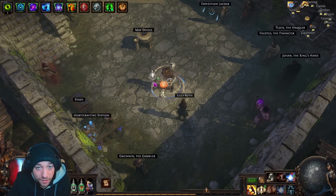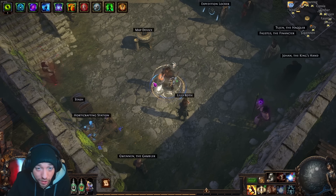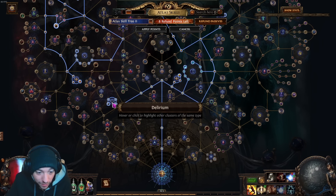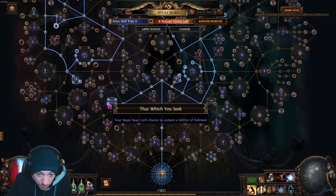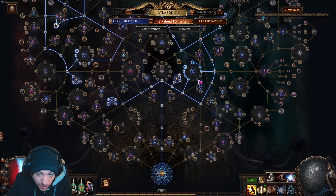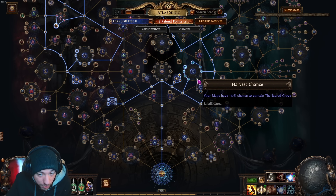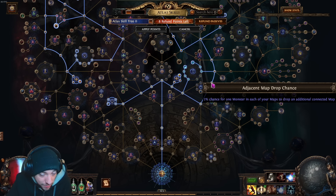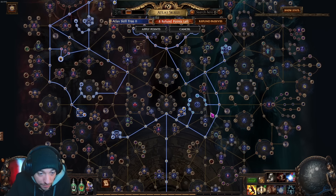I was running it for a couple hours last night and was making really good currency. For the passive tree, we are taking delirium and harvest nodes. We go up the middle, go left to force delirium, get more chance to contain a mirror of delirium, get some scarabs, then go up to the harvest nodes. We are using just one scarab — the harvest scarab — they're one chaos and very cheap.